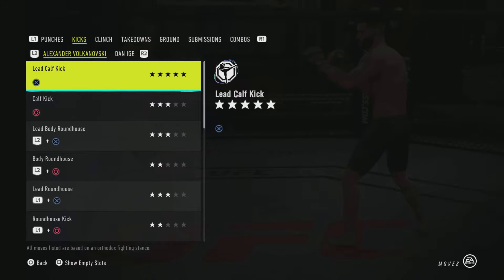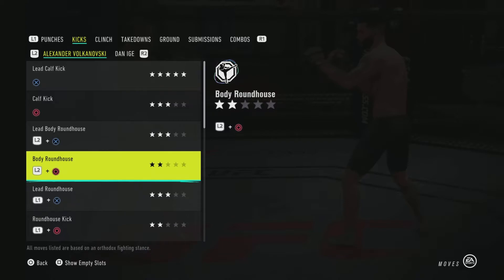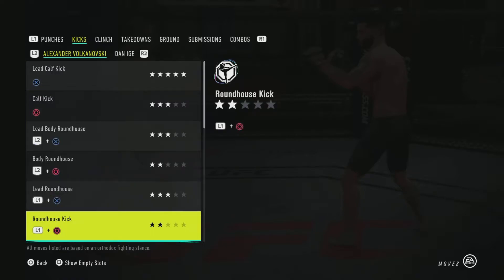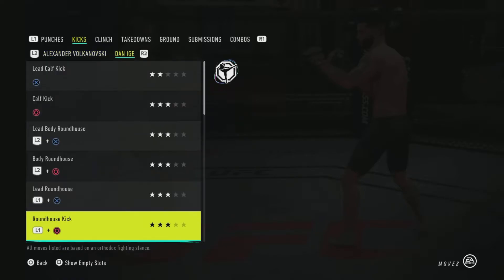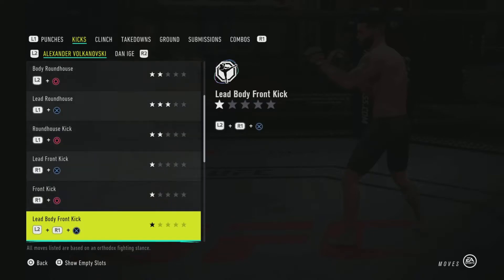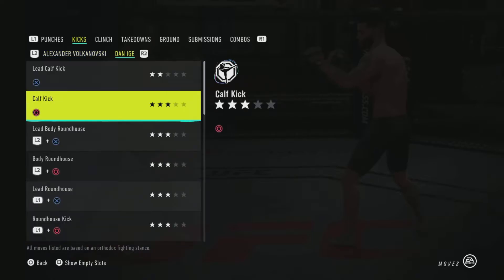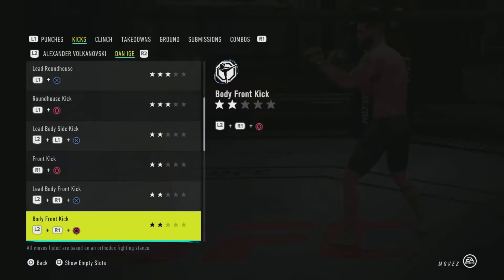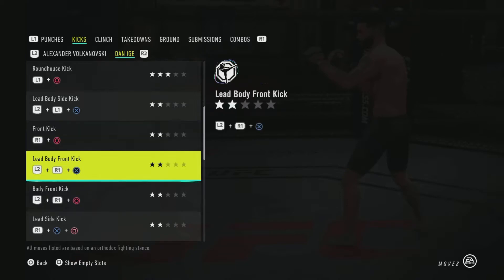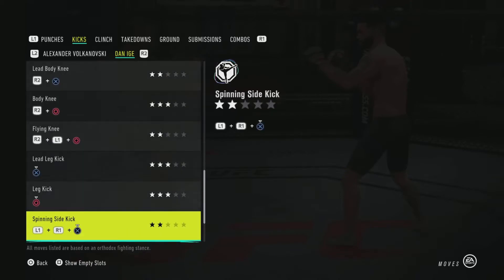A lot of guys have those Level 2 junk animations. Let's compare him to the champ — even Volkanovski has a Level 2 body roundhouse, and a lot of one-star stuff here for Volkanovski. But look at Dan Ige — even his body kicks, his teeps and his front kicks are at least Level 2.